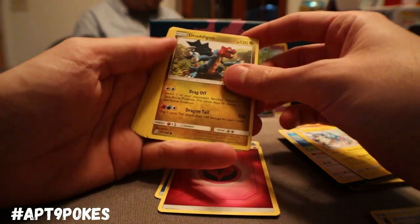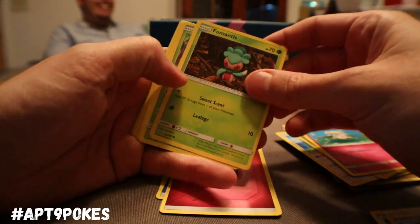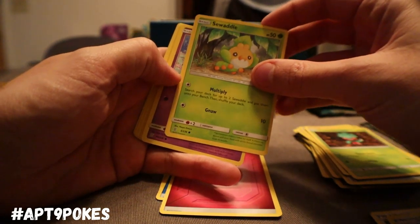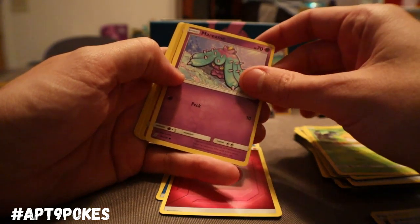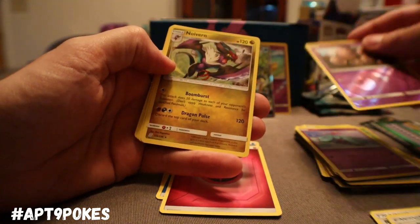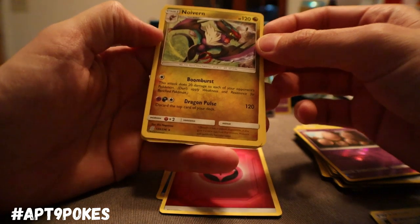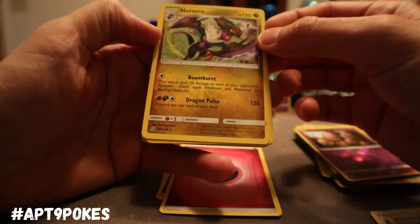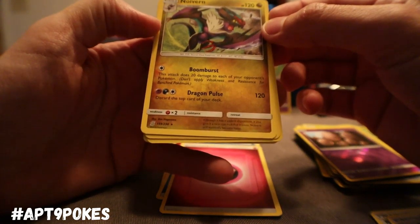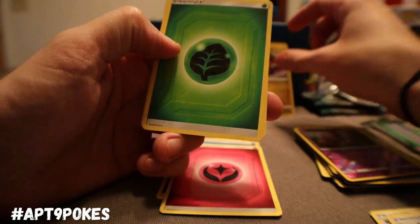Back down to Earth — we got Druddigon, Cottonee, the new Fomantis. I'm definitely going to try and double up on some old Lurantises to play with these newer Fomantises. Marnie, got that Reverse Holo Psychic Exeggcute, and Noivern — Boom Burst does 20 damage to each of your opponent's Pokemon for one colorless, and Dragon Pulse discards the top card of your deck but gives free retreat for 120. Can't be mad about that.